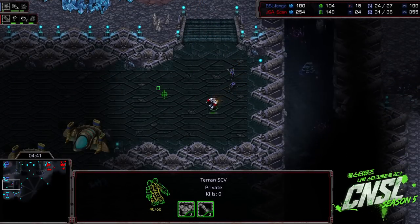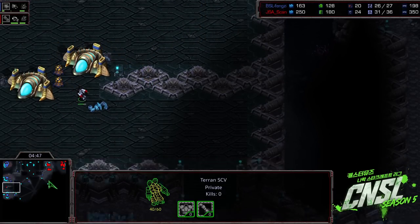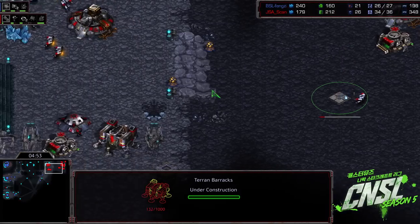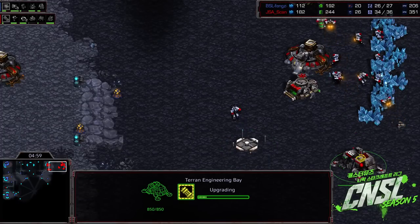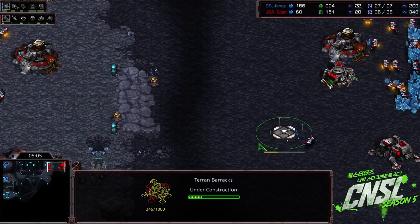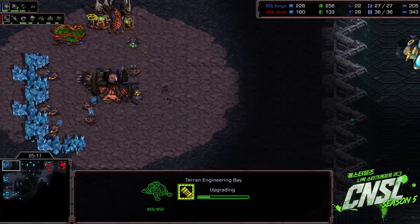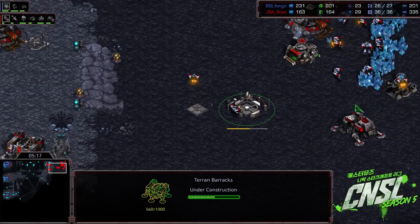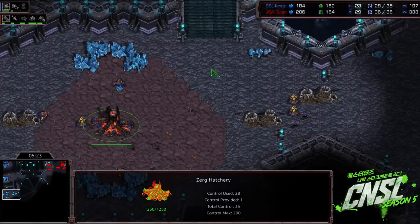Most of the powerful Zerg builds right now are based off of Mutalisks coming out rather quickly, and pushing them back at all is actually a very strong play. Nicely done from Scan to throw that wrench in the plans of Fengji. Now back at home, Scan is going for a plus one rush, and there's the Academy as well. Will it be five racks plus one? I think so — it could end up being four. But if you slow the gas at all, it turns into more of a three-hatchery Mutalisks timing, which means you have plenty of time to start plus one first and get five barracks up before you have to make a single turret.